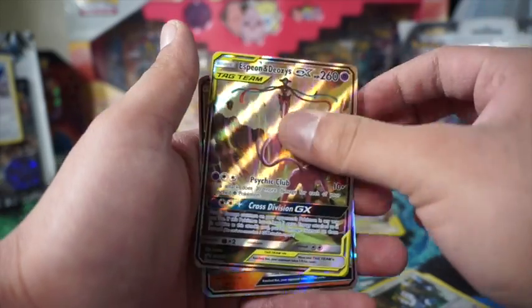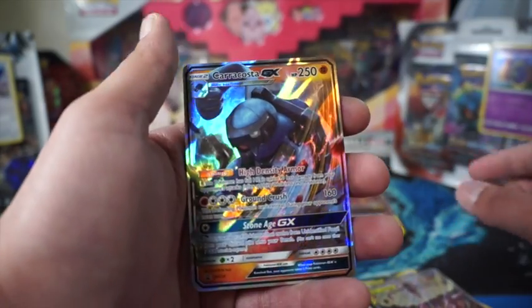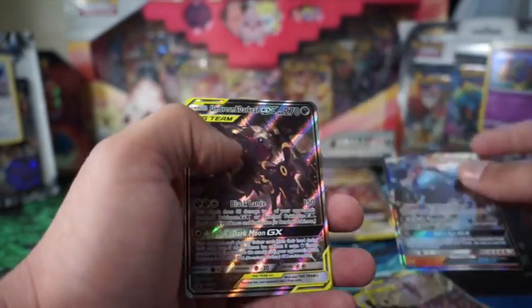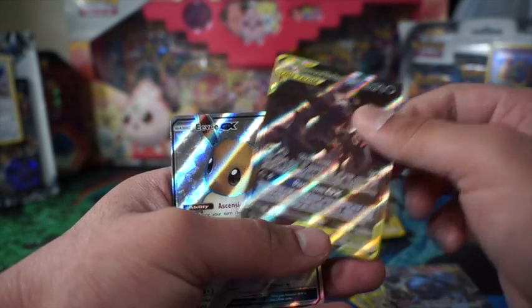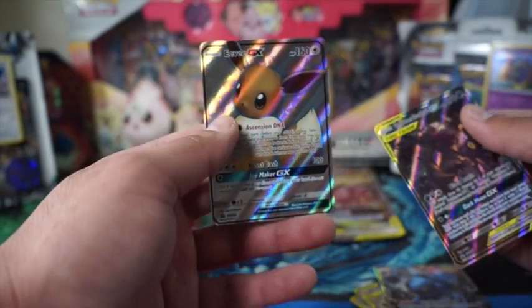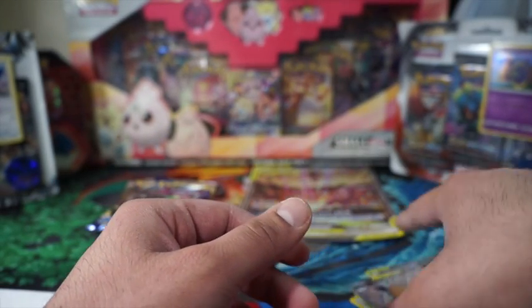These GX cards are too vibrant. Here's the Umbreon and Darkrai, and the full art Eevee card. These are some fire promos.